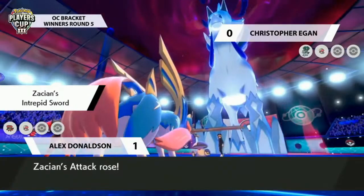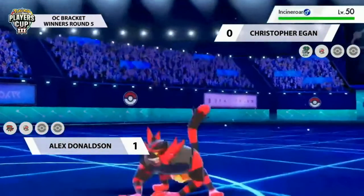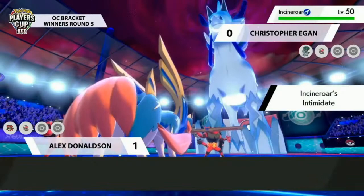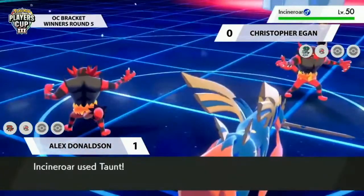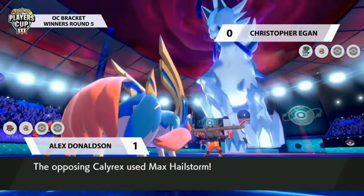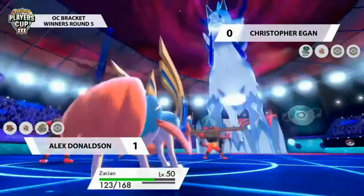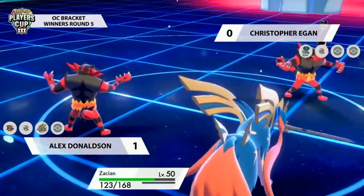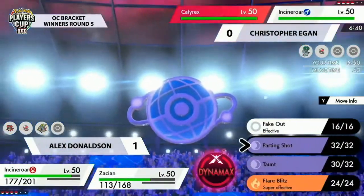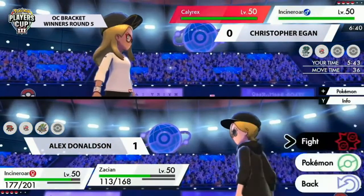Switching to Zacian or Lapras could be a little risky since you open yourself up to Max Quake from Calyrex Ice, but the upside is getting Intimidate off against it — this Incineroar is just so good against the Calyrex Ice and Amoonguss lead. Christopher's Amoonguss opts to swap into Incineroar — saw through Protect last turn that opposing Incineroar was trying to Taunt the Amoonguss, so not wanting to risk that. Another Max Hailstorm, but now it just deals chip damage to Zacian.